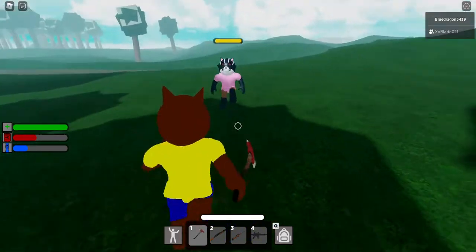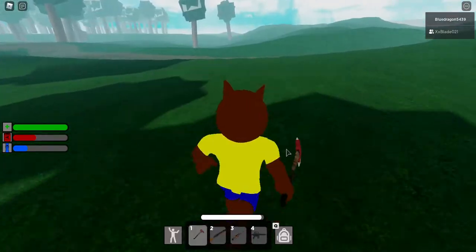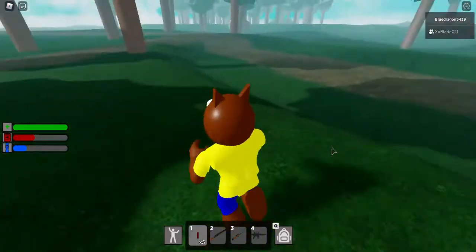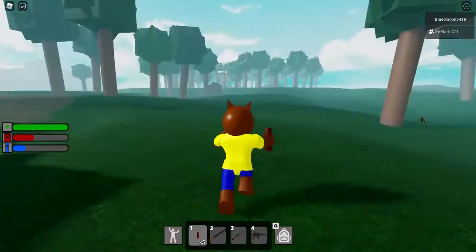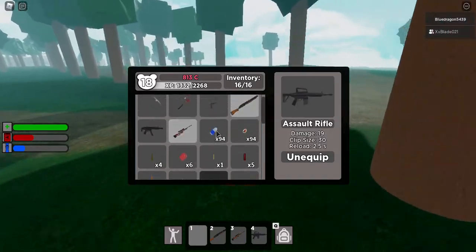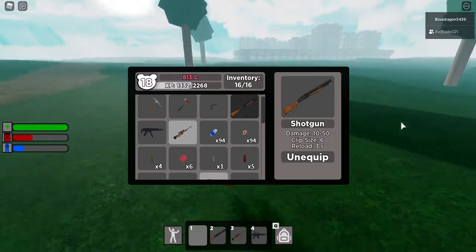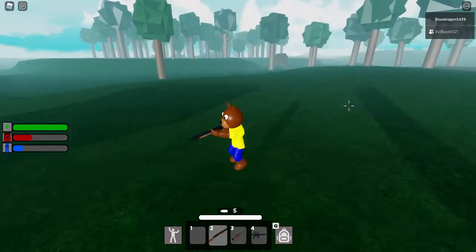I'll take out my axe and kill this infected so he stops following me. Now we have the shotgun. Before we get into it, here's what the shotgun ammo looks like. For some reason when it's lying down it kind of looks like a stick of dynamite - that's just the first thing that comes to mind when I see it.